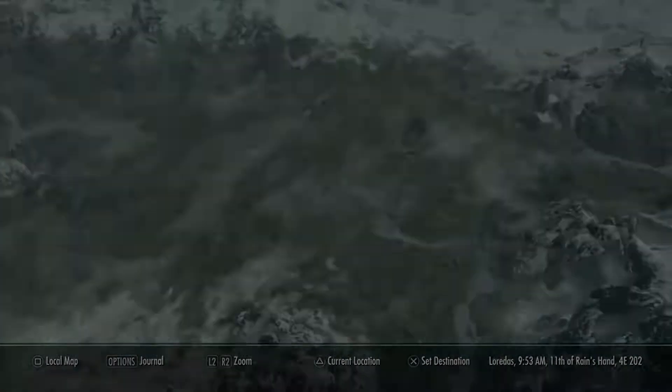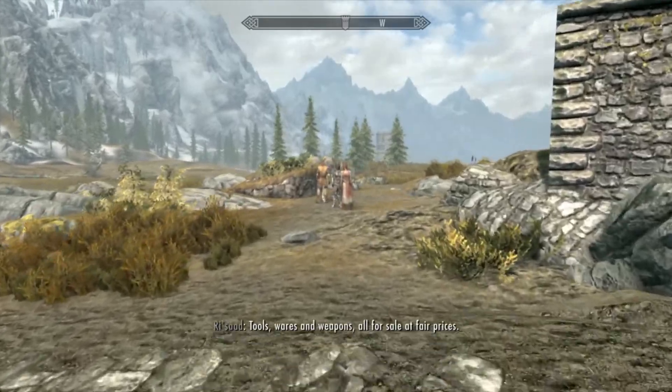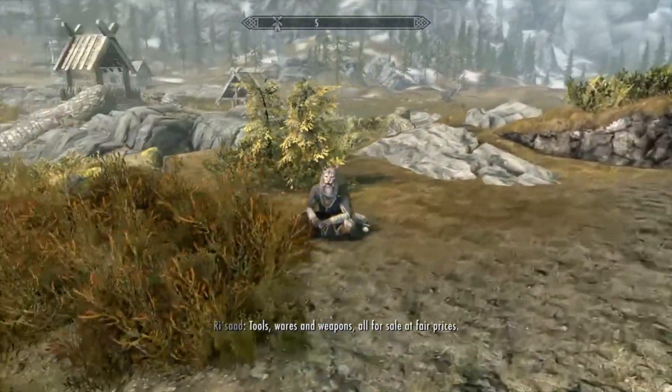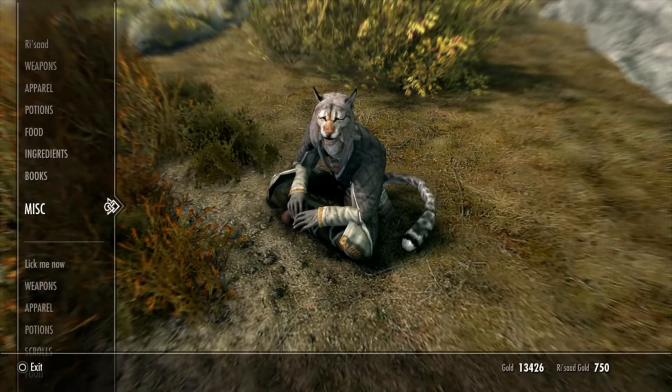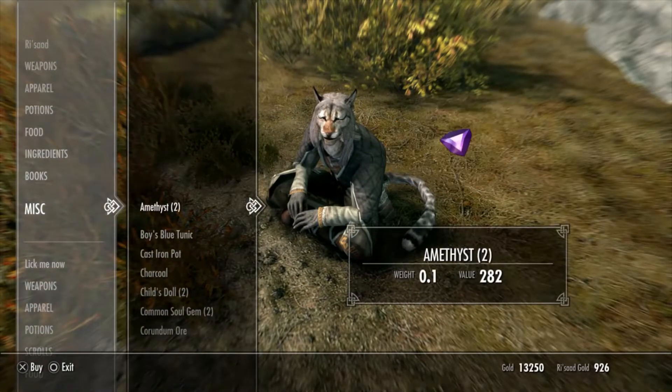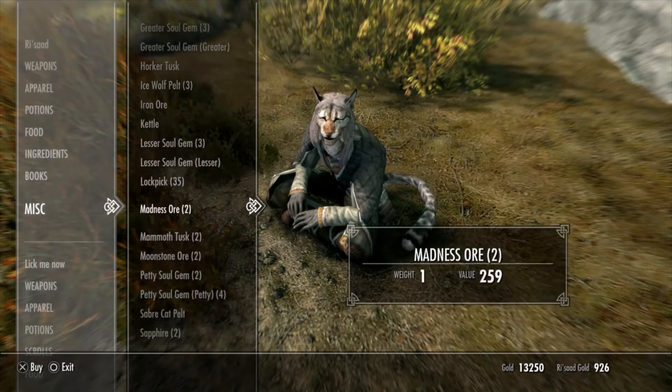Get between Whiterun and Whiterun Stables just outside the gate, skip time until the Khajiit caravan is there. You talk to Rassad, you say 'Rassad, what you got for sale?' and then he's got some amber. You go down here a little bit over to the other vendor and they've got madness ore.